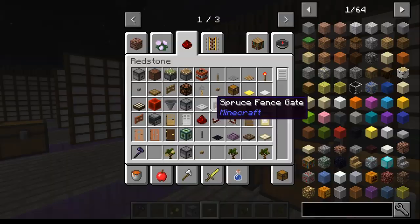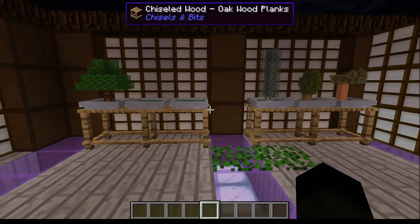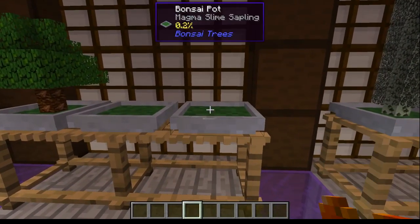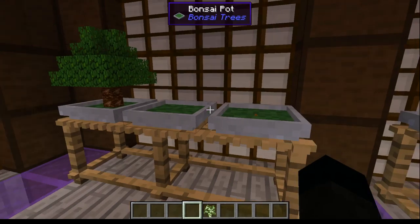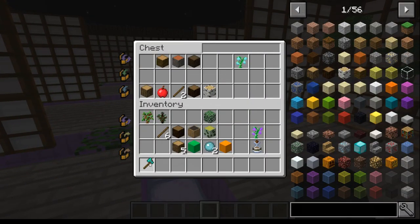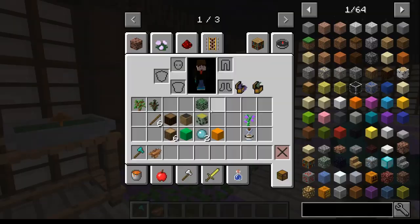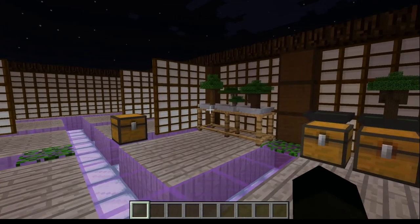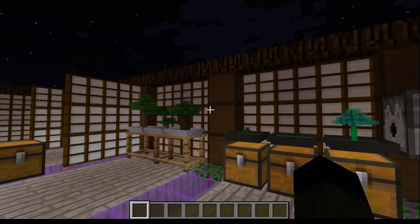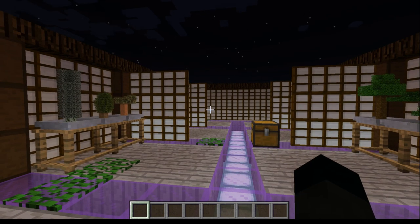That is essentially it. I'm sure there's more to this mod if you hunt around, but I really like it - it's a really nice and very simple mod that just does what it says on the tin. Got some cinnamon as a drop - I'll use that on my hot chocolate! As per usual, all the details, links and everything are down in the description. This has been Bonsai Trees by Dave Anonymous - thanks for watching and bye for now.